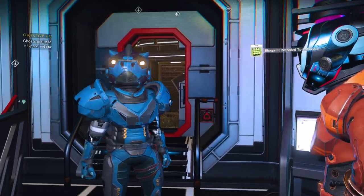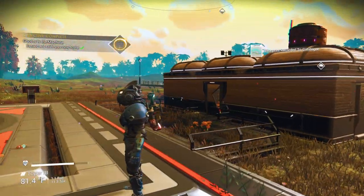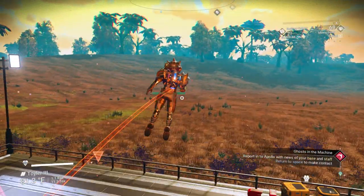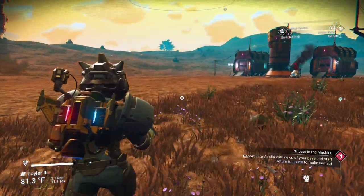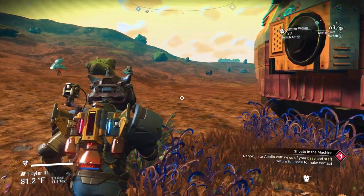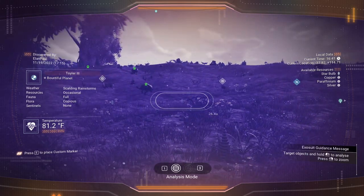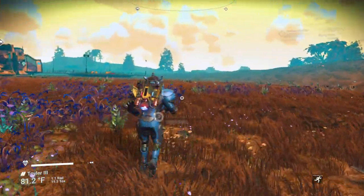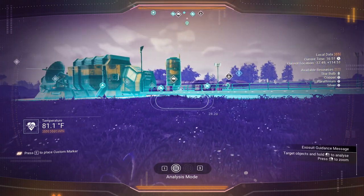So we need some Marrowbulb. I like to make these bases near minor settlements, which normally have a cave nearby, but this one seems to have no cave. One way we can find a cave is look toward the ground and look for subterranean relics — occasionally you'll find some and then you can get Marrowbulb. I am literally not finding a thing, so we're going to have to go find a cave.